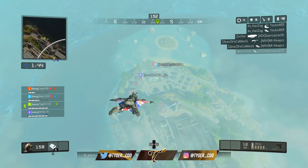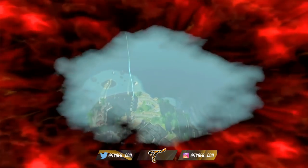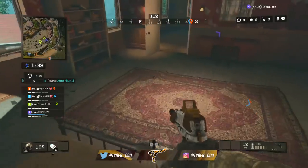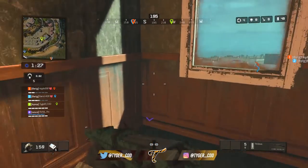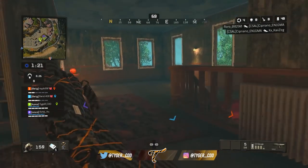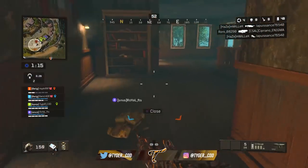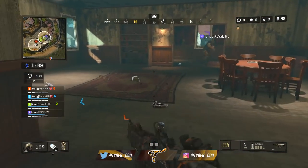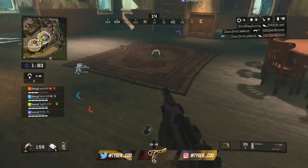Unlike original blackout, you do not deploy out of a helicopter but instead out of a portal in the sky. These portals are supposedly random but I have noticed that the most popular portals are around Powerhouse, especially at the start of the game. What makes Alcatraz especially crazy is that you have five respawns each until the final circle, where no one can respawn regardless of how many times you have died previously.